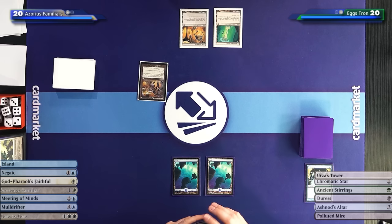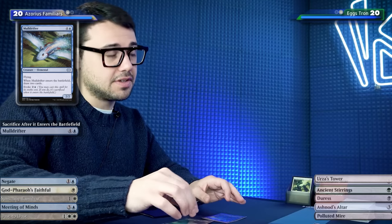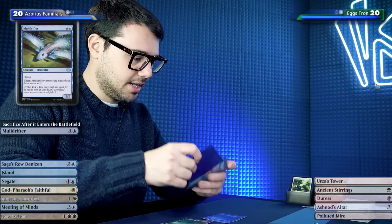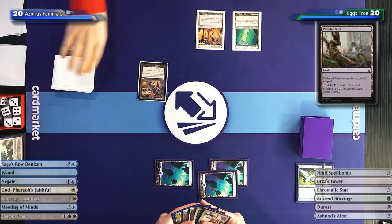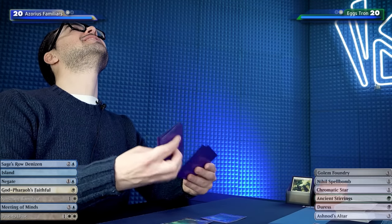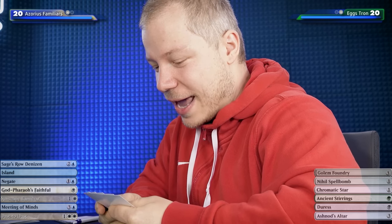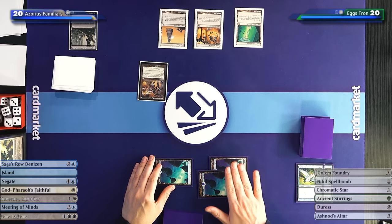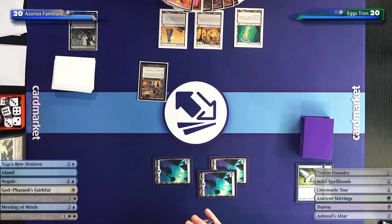A very sad evoke Mulldrifter in a desperate situation, passing. I'll cycle a Polluted Mine - pretty bad not to draw power. But I drew the Tower last time so I didn't need to do anything. Opponent doesn't have counter spells right now and is also missing a lot of white for the remove two artifacts spell. In combination, that's very enjoyable. Tapping my Mine for two colorless because I have Tron.